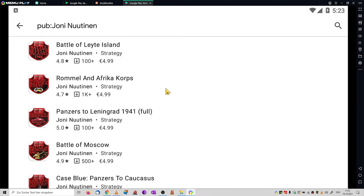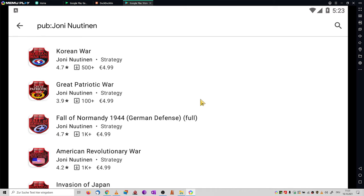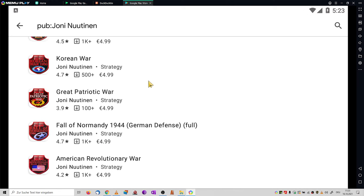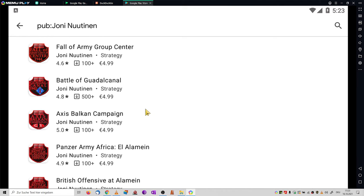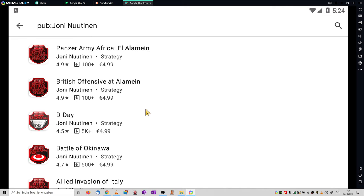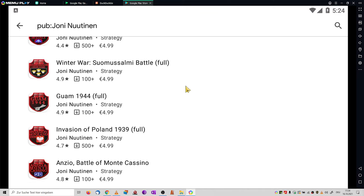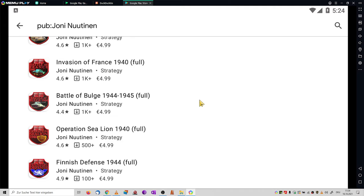We have Africa, we have the Pacific, Eastern Front, Western Front, Korean War, American Revolutionary War — so it is not only the Civil War. Normandy 44, Berlin, and basically the entire World War II are here. Spanish Civil War, Tarkov, Saipan, Barbarossa, Army Group Center, Okinawa, Invasion of Italy, Mediterranean, Invasion of Poland, France, the early World War II Sea Line, and the fictional Invasion of Great Britain — which never happened, but you can play it here in a what-if.